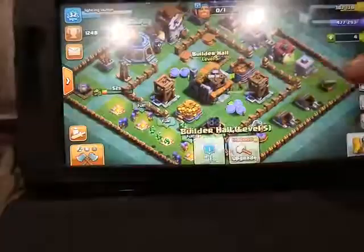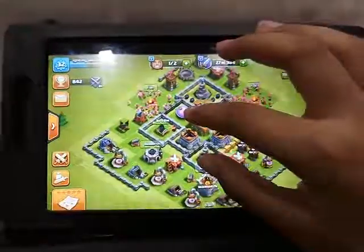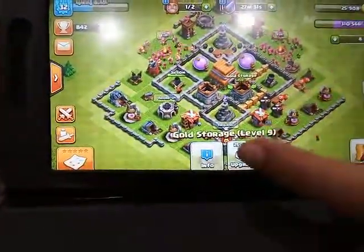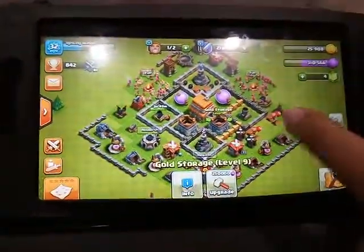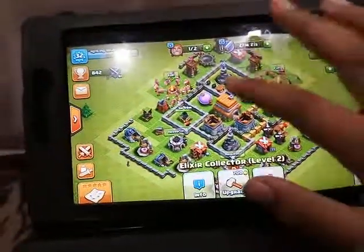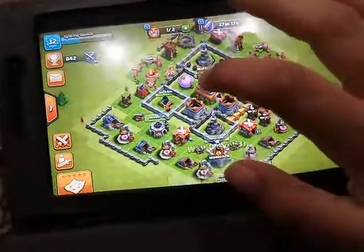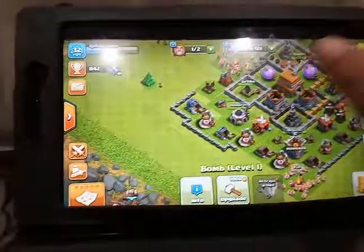We have so many things going on. The Baby Dragons are training so I'll let them train. We have 1,248 trophies. I'd preferably upgrade the Gold Storage, but I also want the Heal Spell, so I'm mainly leaving this builder for that.